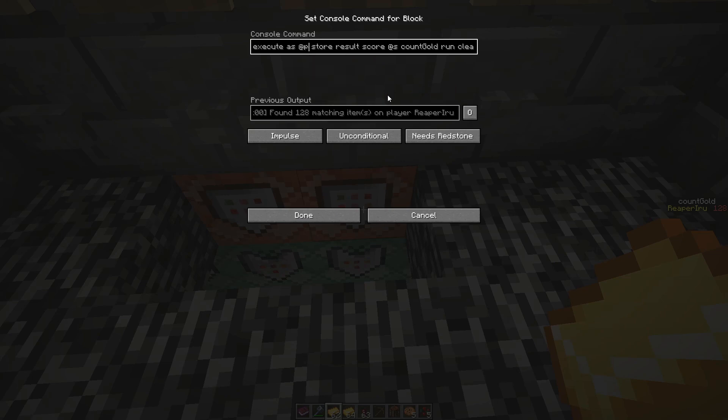Again, the reason you want to use 'execute as player' is very simple. Normally I could say 'team is yellow', so you must be in the yellow team if you want to execute this command.